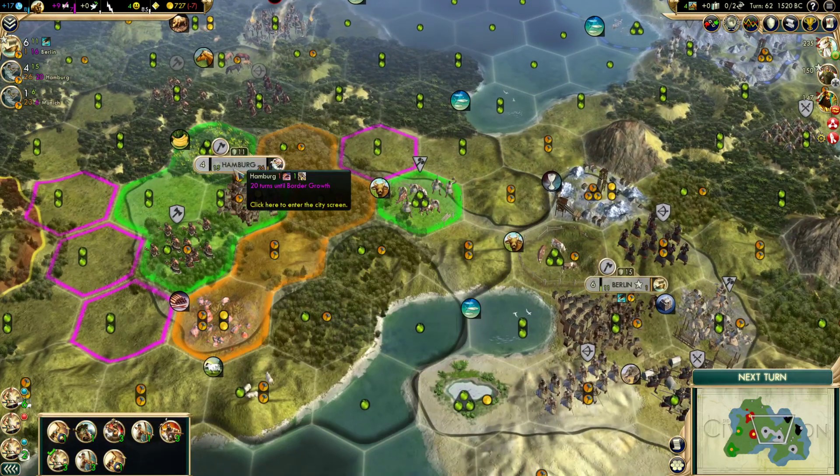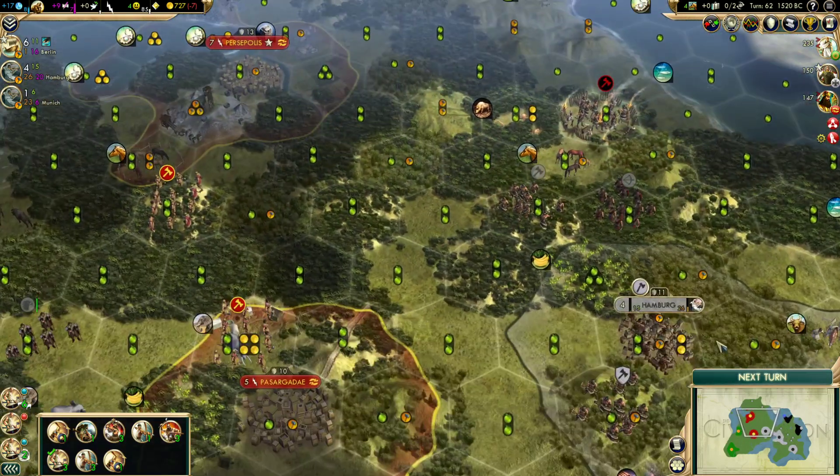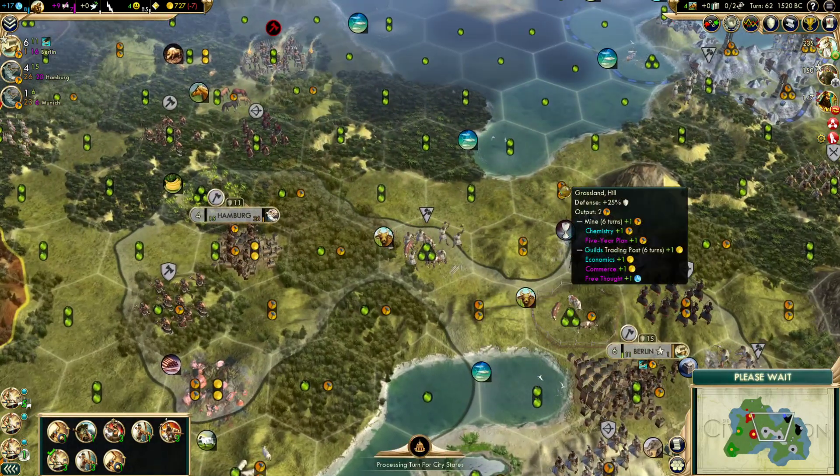I think we're still going to use the cattle in Hamburg until we get some of these grassland farms up and go from there. We'll have to figure it out as we go, but for the time being I think I still like this. That's going well overall.